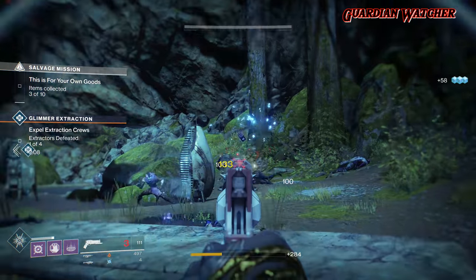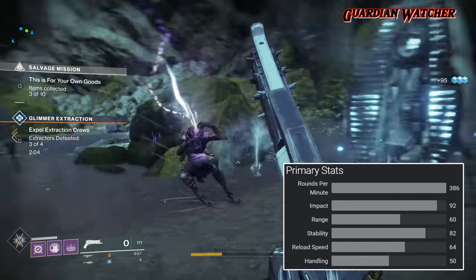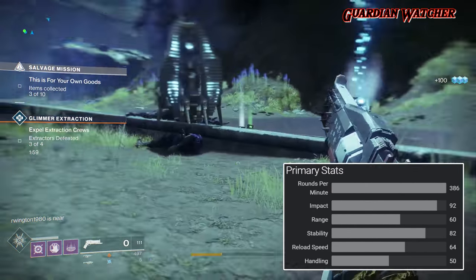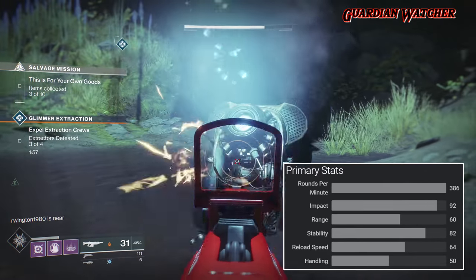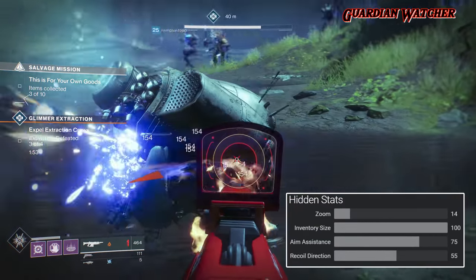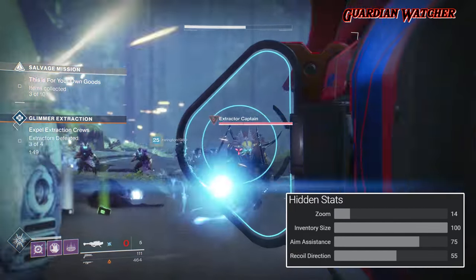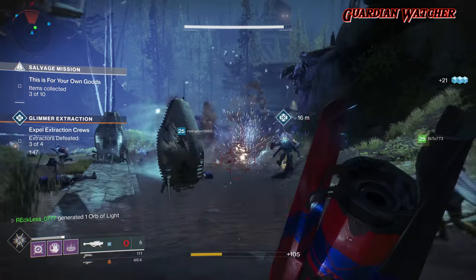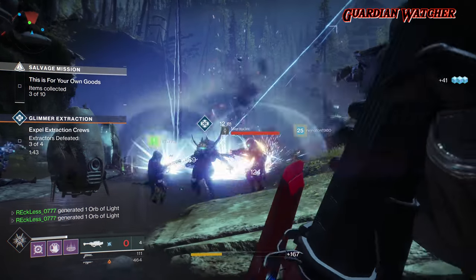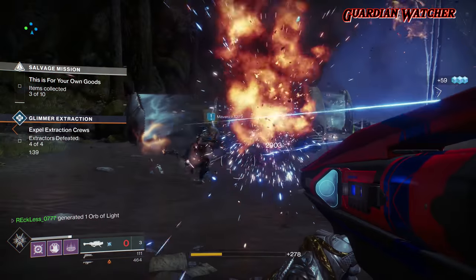Let's look at the stats. The Crimson has an RPM of 386, an impact of 92, a range of 60, stability of 82, a reload speed of 64, and a handling of 50. Hidden stats give it a zoom of 14, a max inventory size of 100, an aim assist of 75, and a recoil direction of 55. This weapon even resembles the Red Death with the blood splatter, the spikes coming out of the side, and a bayonet underneath it.